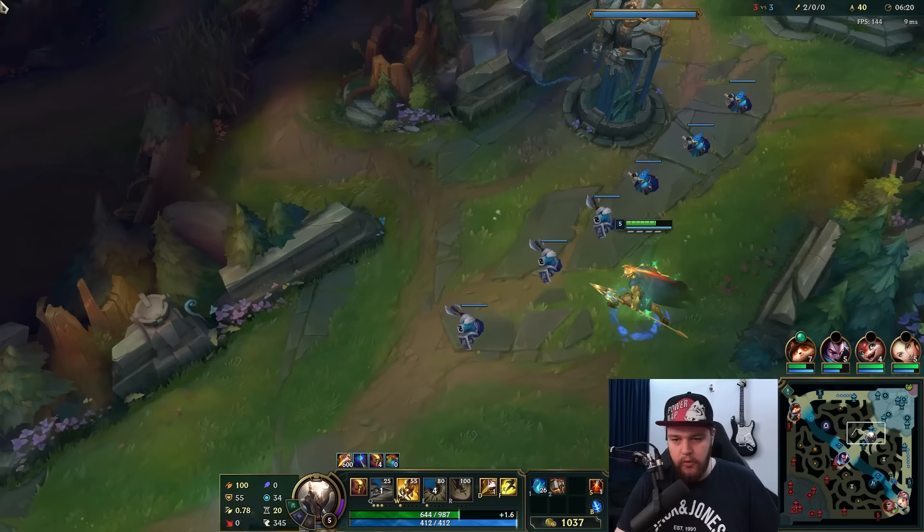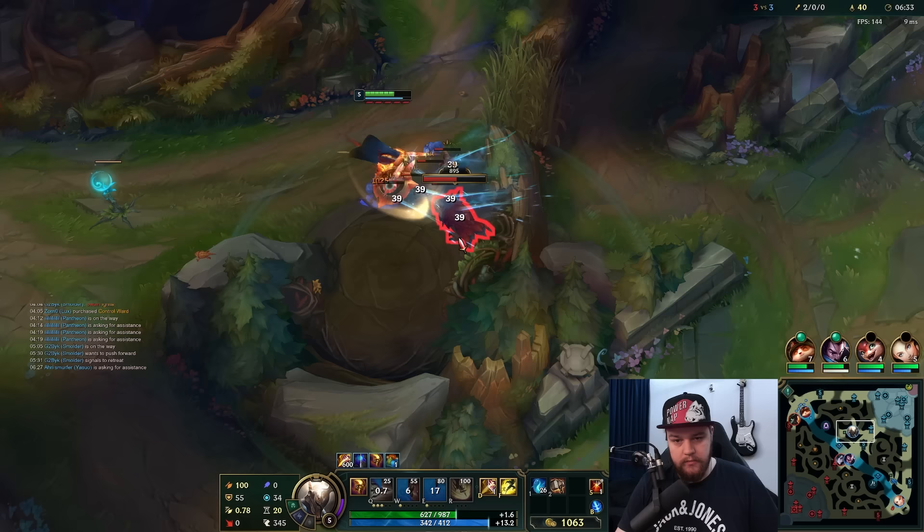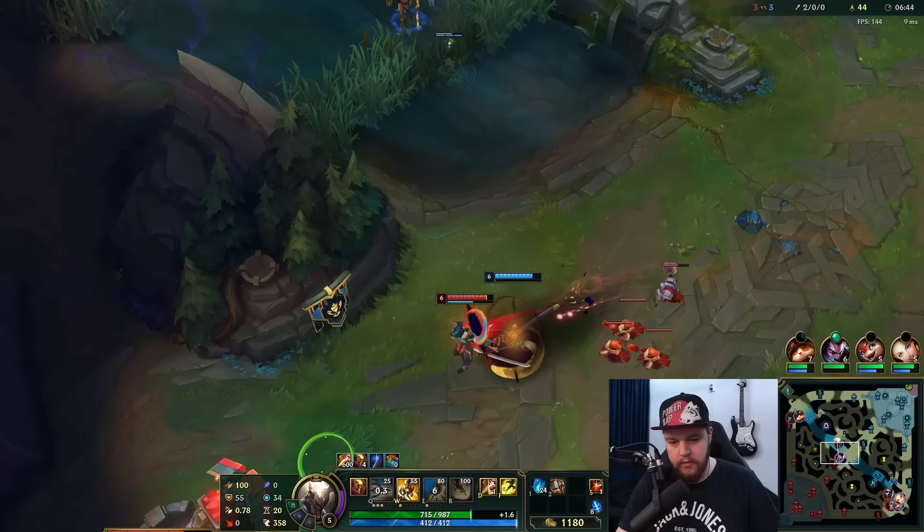If you hold down your Q - I'm using it in melee range for the most part right now - but if you hold it you can extend it by range, so you can potentially snipe somebody from quite a bit of range if necessary. Mid lane can potentially be a gank so I'm going to get my stacks back up by queuing a couple of times.